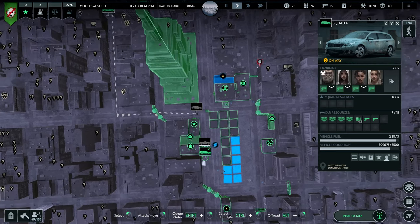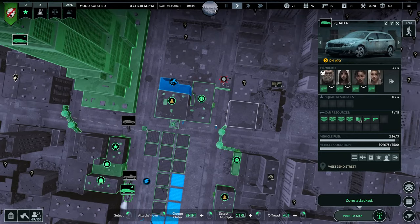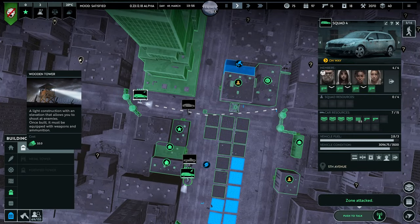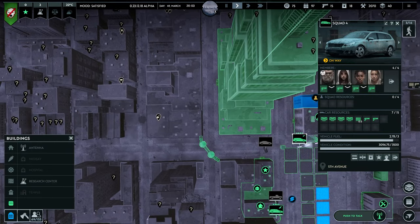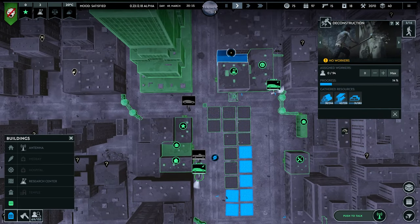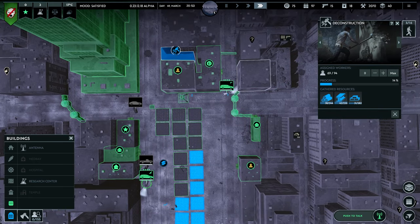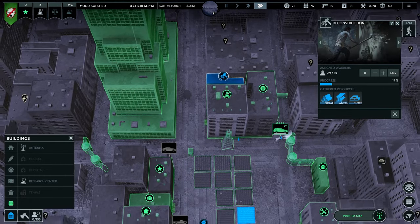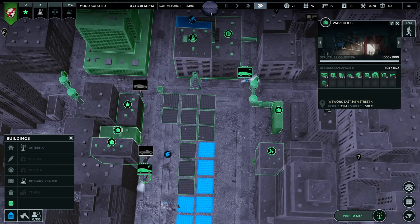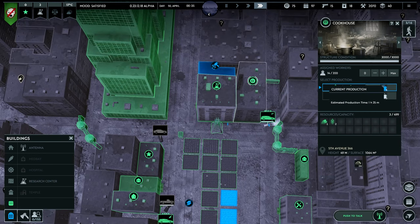We managed to build the fire site building. Now we just need to stabilize food production and we're gucci. I might as well build some more defenses, but I'm missing wood — we definitely need new buildings to dismantle. We'll continue dismantling this building. We used most of the wood we had, and we still need more people in the cookhouse so they can cook more meals efficiently.